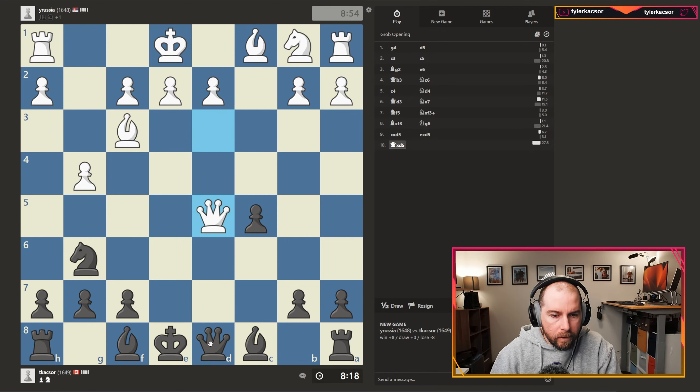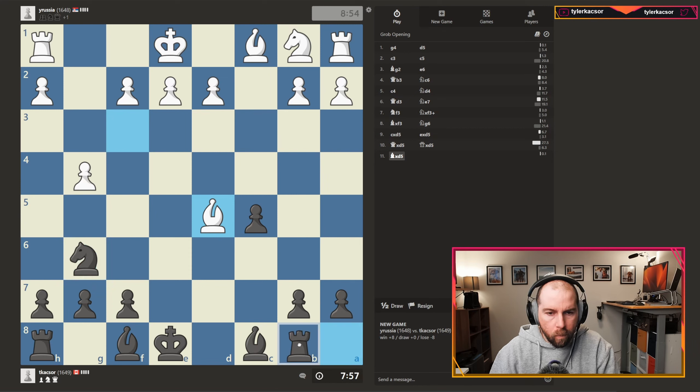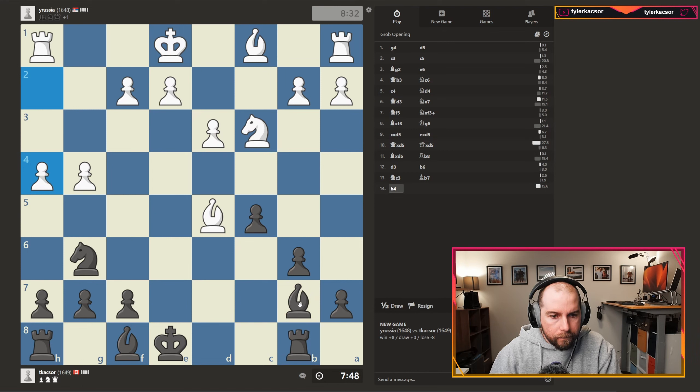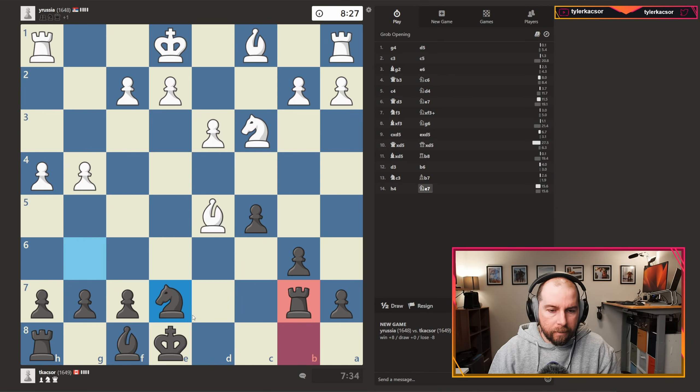Okay, just going for a queen trade I suppose. Now what do we have here — I mean we could always take this, but I think instead what we will do is develop. We'll trade off. Oh okay. We'll just undevelop the knight. We've got the infiltration square covered off.